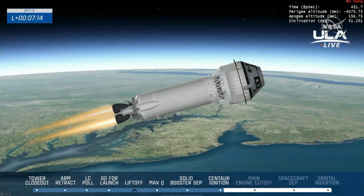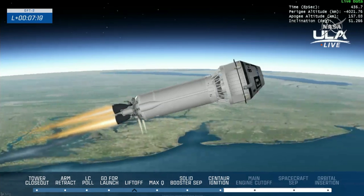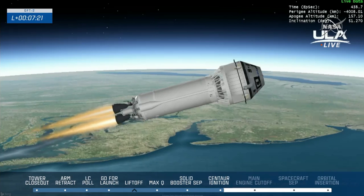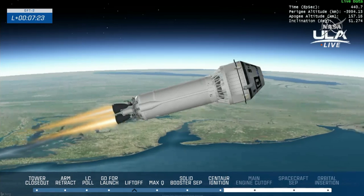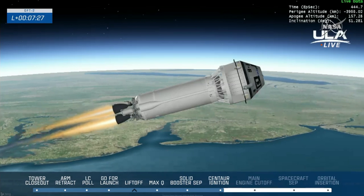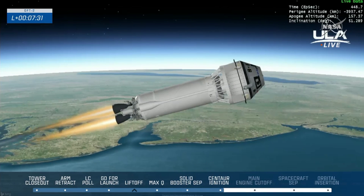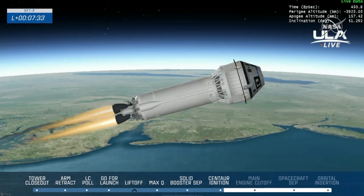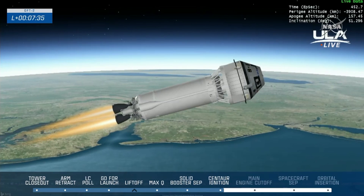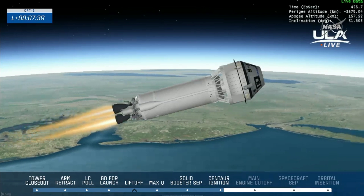The flight control teams are also monitoring the performance of the sublimator on Starliner. The sublimator is used to control cabin temperatures going up to space and coming home. Normally we use the radiators on the service module, but those are not powered up until we get into orbit.